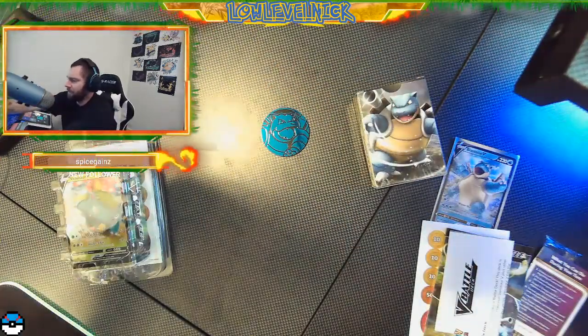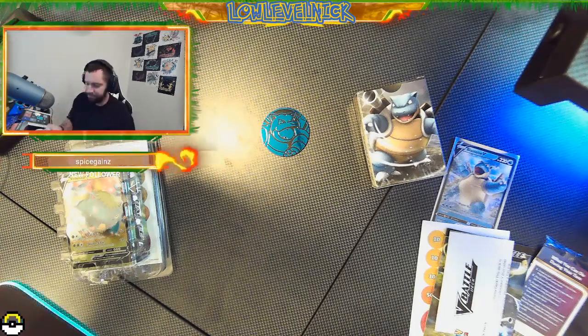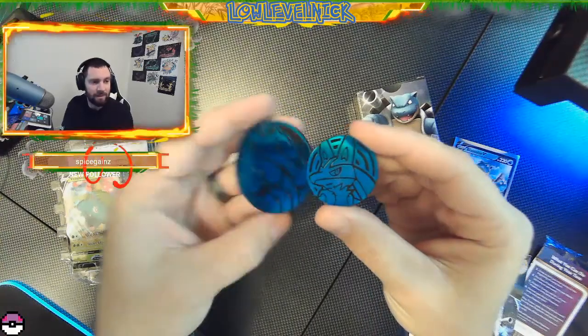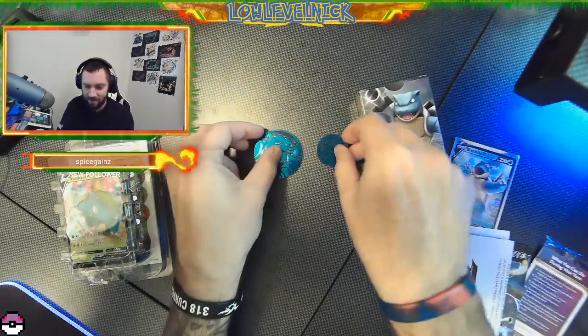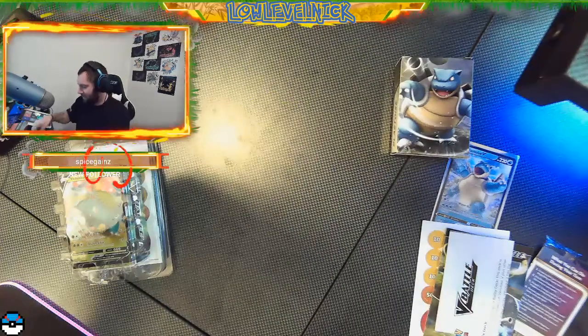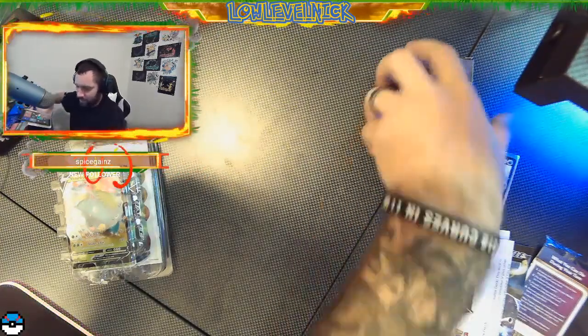That is sick and it is rather large. The normal coins that come out of say one of these little Pokeballs we're going to open - this is your standard coin - but this is a Blastoise coin. Look at that size difference! That is insane, I love that. So already we're already winning with that.